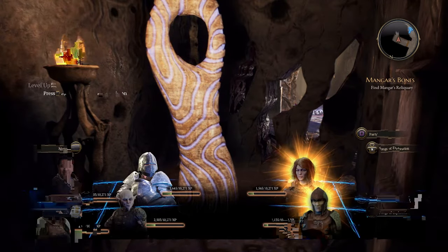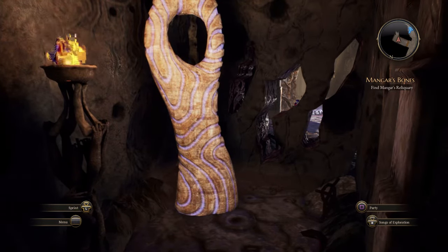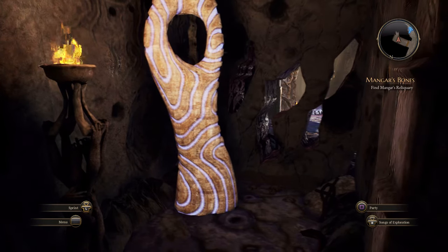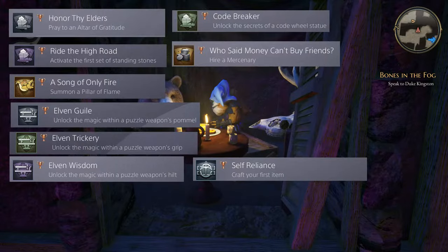These next trophies you can earn by doing activities once — such as touching a stone, solving puzzles, finding specific weapons, and more. Some can be missable due to the point of no return. The list: 'Honor Thy Elders,' 'Ride the High Road,' 'A Song of Only Fire,' 'Elven Guile,' 'Elven Trickery,' 'Elven Wisdom,' 'Code Breaker,' 'Who Said Money Can't Buy Friends,' and 'Self-Reliance.' Self-Reliance and Pillars of the Flame cannot be missed; the rest can be missable if you don't explore or use the mercenary system.